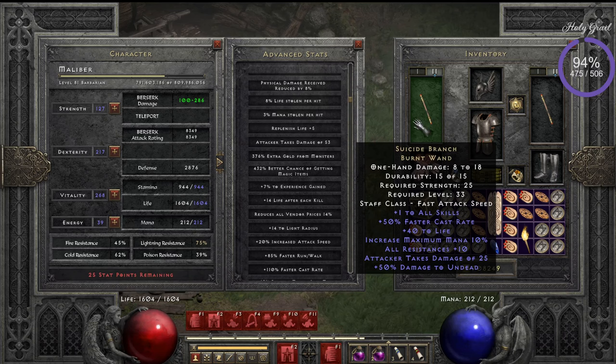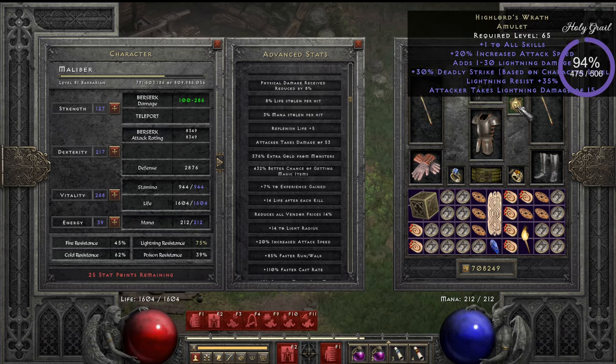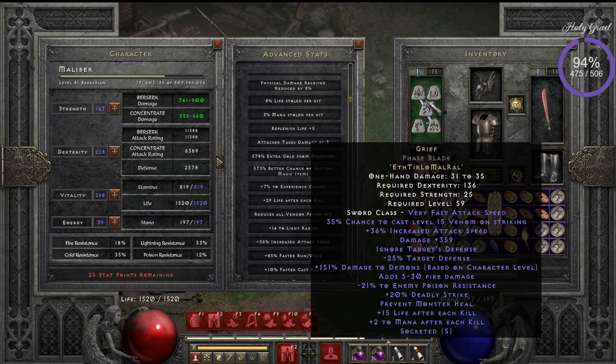I also have amulets and I'm still playing around, but we want to hit that breakpoint. At the moment I'm using Highlord's Wrath, and I've been reading a lot about it — apparently it's literally the best amulet you can have. It has attack speed, plus one to all skills, and deadly strike. The deadly strike on Highlord's Wrath combined with deadly strike on Grief and critical strike from Blade Mastery all adds up, so we can probably kill the monster in one blow.